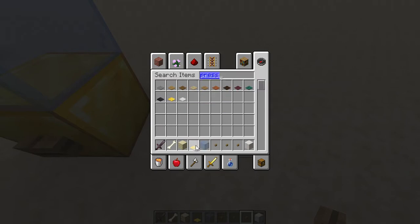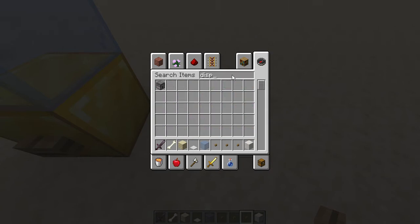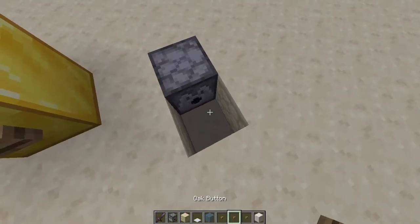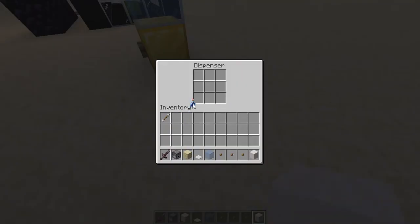You'll need a heavy weighted pressure plate and a dispenser, just like this. Take the dispenser, put it in your inventory. Then you dig the ground just like the previous one, put the dispenser in, put back the earth, and put the water in the dispenser.